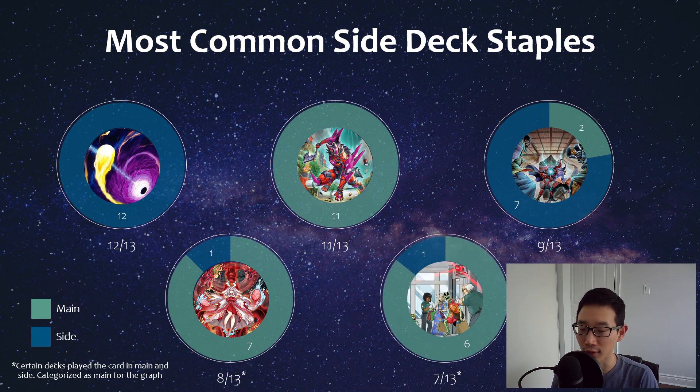There Can Be Only One is one of the floodgates this deck has been known to play, though not all of them are running it. Keep this in mind when siding — backrow removal becomes important. If you're a deck that loses to There Can Be Only One, which is most decks especially rogue decks, you'll need to side backrow removal. Branded is actually one that can play under it quite well. If your deck dies to this card, you need to know you'll probably have to side some backrow hate.